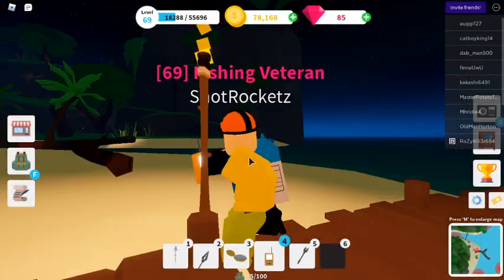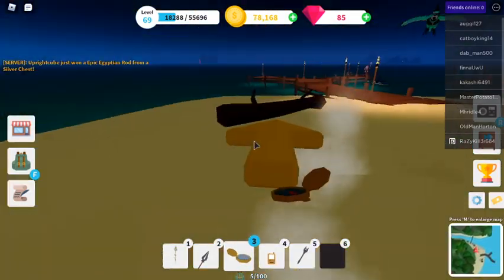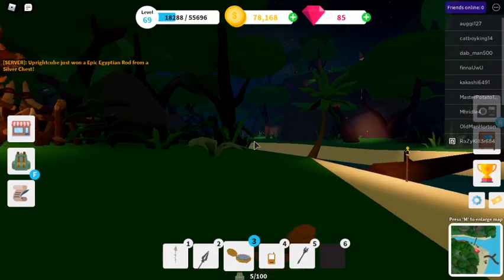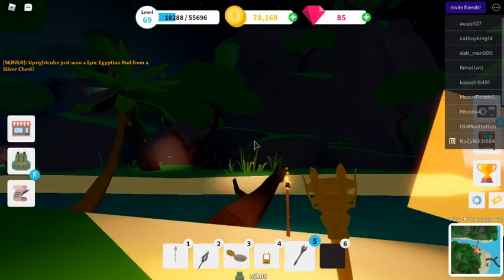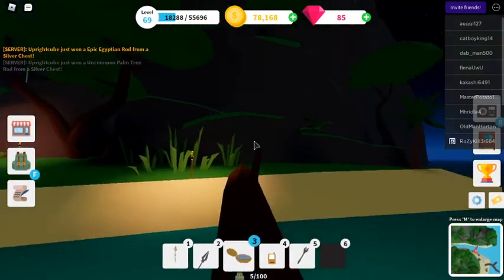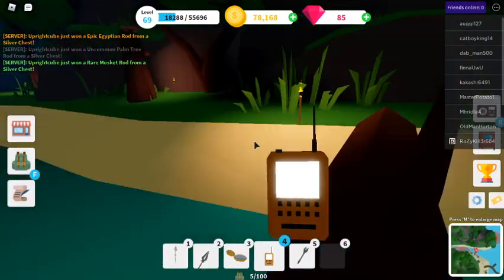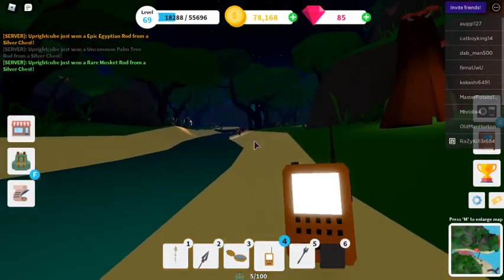There's a hotspot detector you can buy to detect hotspots. The compass points to the nearest sea creature, and I bought a torch to light the pathway. Let's fish here — let's find a hotspot first of all.